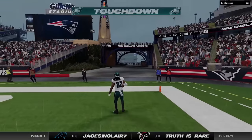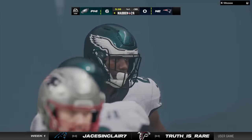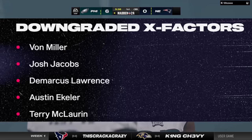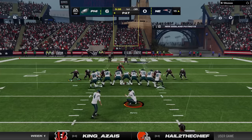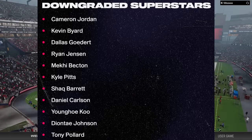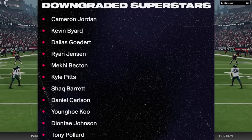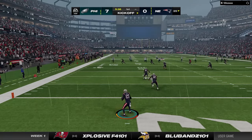That is the massive overhaul of X-factors and Superstar abilities. First, the downgraded players as far as X-factors: Vohn Miller, Josh Jacobs, DeMarcus Lawrence, Austin Ekeler, and Terry McLaurin were all downgraded. As far as Superstar abilities: Cameron Jordan, Kevin Byard, Dallas Goedert, Ryan Jensen, Mekhi Becton, Kyle Pitts, Shaq Barrett, Daniel Carlson, Deontay Johnson, and Tony Pollard.